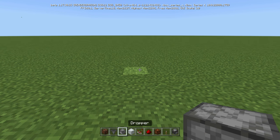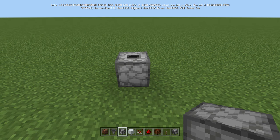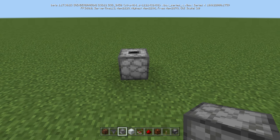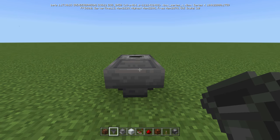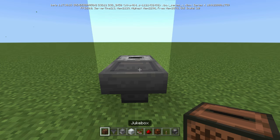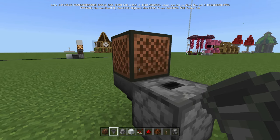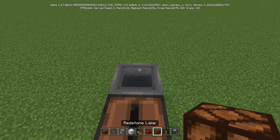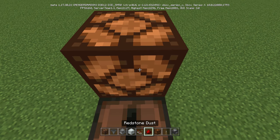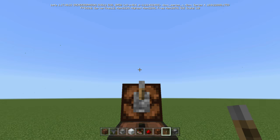Okay, very simple. What we're going to do is put a dropper facing up. Now this can go under the ground — I'll show you where the ground is after this. Dropper facing up. We're going to put a hopper on top of that, then a jukebox on top of the hopper. And going into this right here, we're going to put another hopper. On top of this hopper, we're going to put a lamp, and then put a lever on the lamp like so.